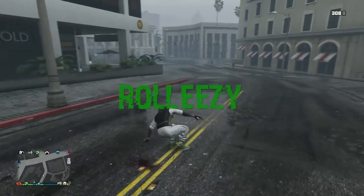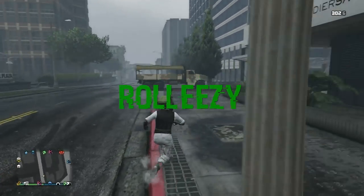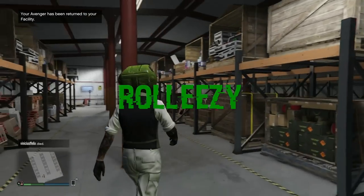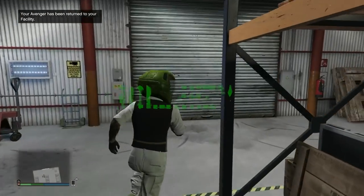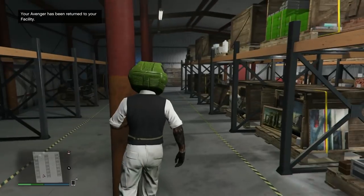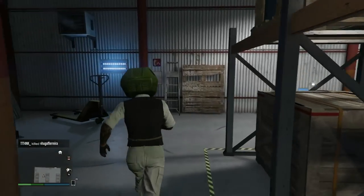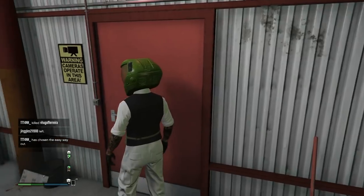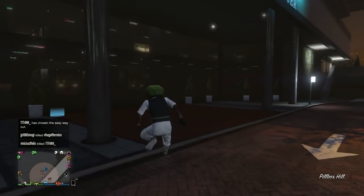What's good guys, it's Roll Easy here and I'm back with another GTA 5 Online video. Today we're going over three really cool glitches you can take advantage of after the recent patch 1.43 — these are all still working 100%. We have a mega launch glitch, a trolling glitch, and an awesome exploit for crates.